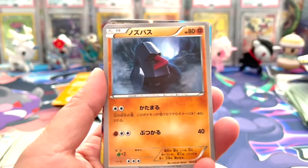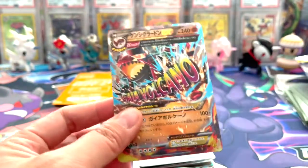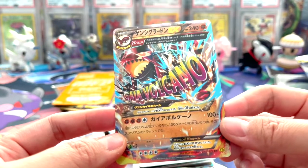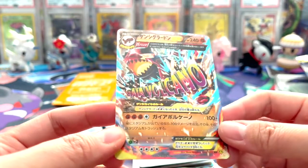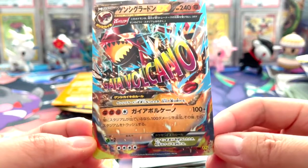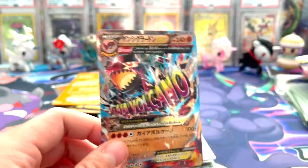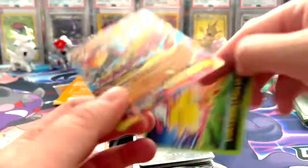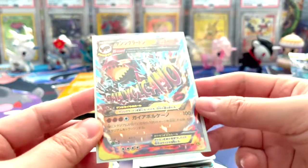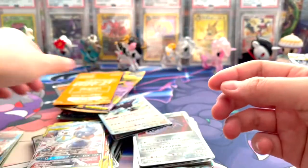Oh, we got something cool! Whoa, that is so cool! Oh my goodness - wow, look at that! As I say Gaia the Volcano, we got the pack art - look at it, that is nice. Oh my god, I'm so stoked for this card. I don't have this card and it's beautiful, beyond beautiful. Wow, that's so pretty. I love it so much.